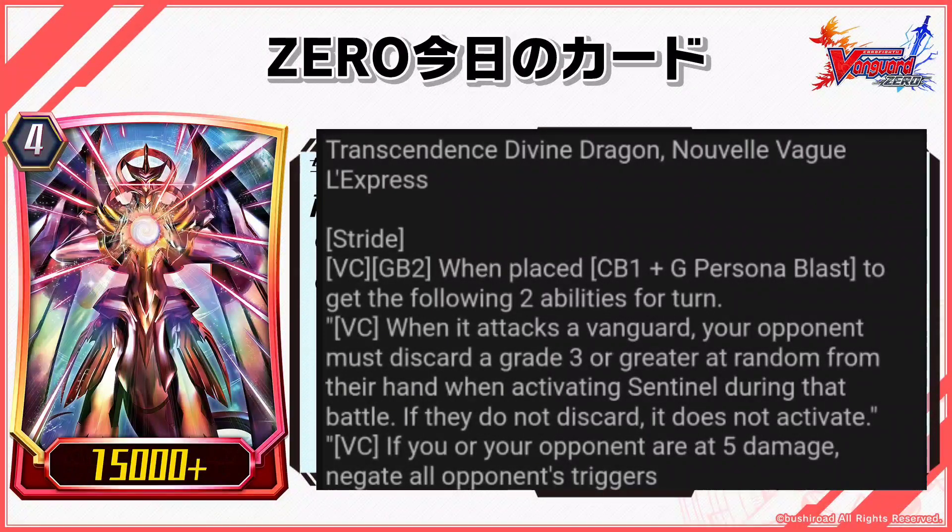Transcendence Divine Dragon: Nouvelle Vague L'Express Stride VC GB2 — when placed, CB1 plus G Persona Blast to get the following 2 abilities for turn. VC: when it attacks a Vanguard, your opponent must discard a grade 3 or greater at random from their hand when activating Sentinel during that battle. If they do not discard, it does not activate.